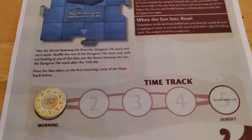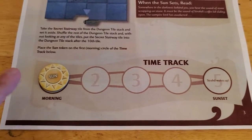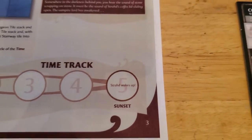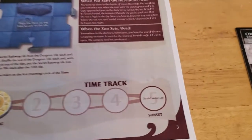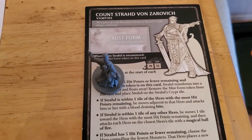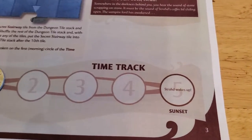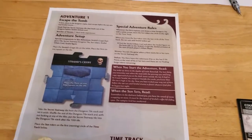We've got our sun token set to morning, and every time we draw a white tile we have to move the sun token one more to the right until we get to sunset, at which point Strahd wakes up. If you haven't already drawn quite a few tiles by then, there's a good chance you're going to die because Strahd's really powerful — he's hard to hit and has a lot of hit points. So we hope that by the time we get to sunset we've already uncovered most of the tiles we need to reach the secret stairwell.